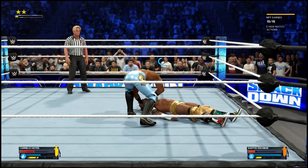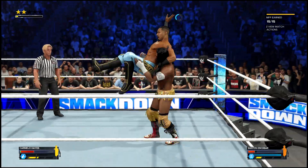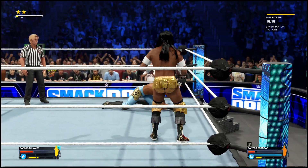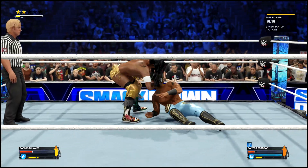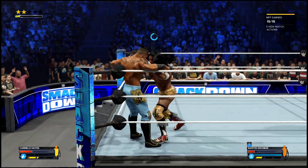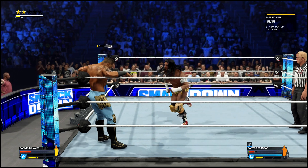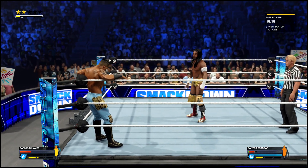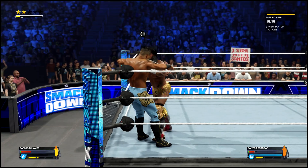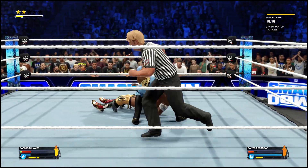A few things I would have loved to see with the Irish whip, hopefully they'll implement in the future: more interactivity with the environment, especially with the strong Irish whip. I'd love to see a strong Irish whip actually send someone crashing through a table set up in the corner. A strong Irish whip toward the announce table should send your opponent flying across the table into the announcer's chairs — we've seen this happen on live TV. A strong Irish whip into the steel steps should dislodge the top half and let you pick it up as a weapon. I'd also like the ability to Irish whip someone into the barricade and send them over into the crowd area.